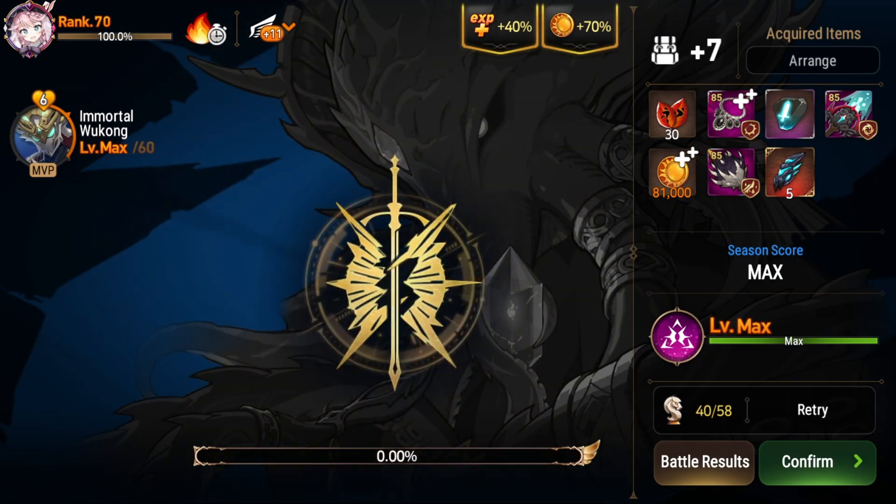That was pretty easy. We did have 10 turns left, which means you could one-shot at RC21 with much less damage on your Wukong. You could swap him over to a PvP build at this point and use him in both PvE and PvP. One thing though is that you do get 50% HP from injury at some point during the fight, so you'll need to make sure you have enough HP to not just randomly die to something.